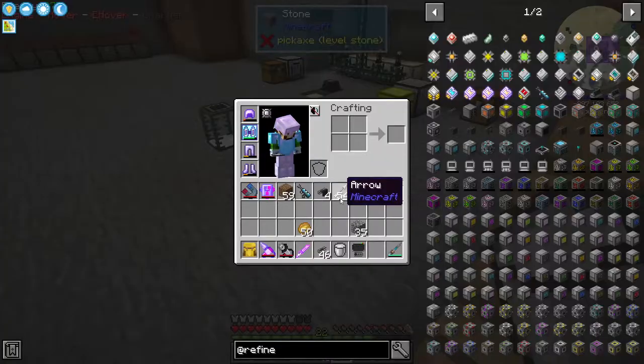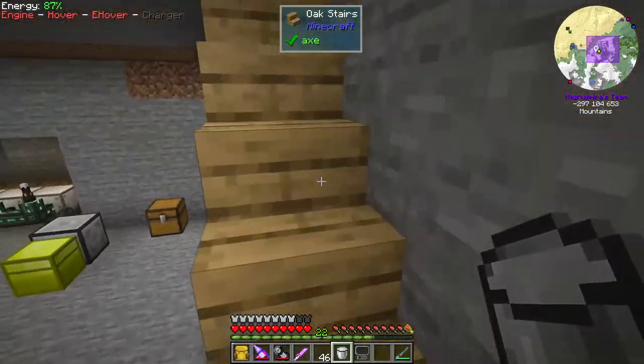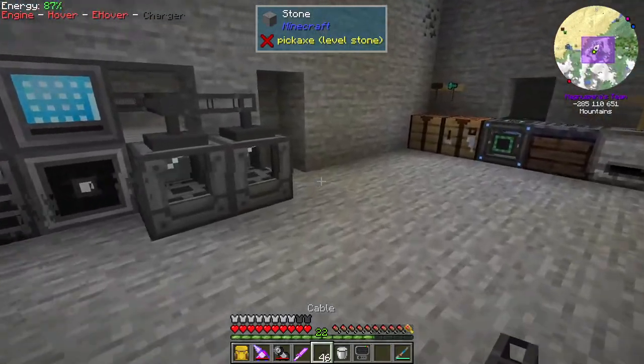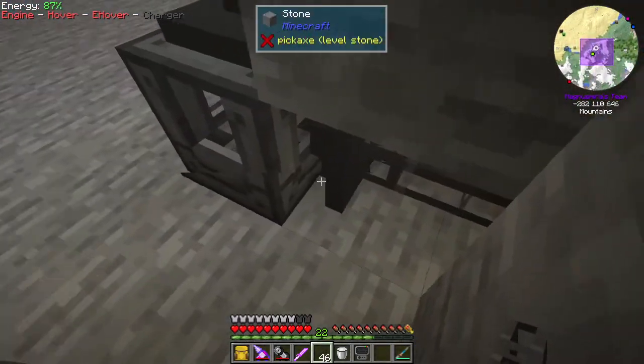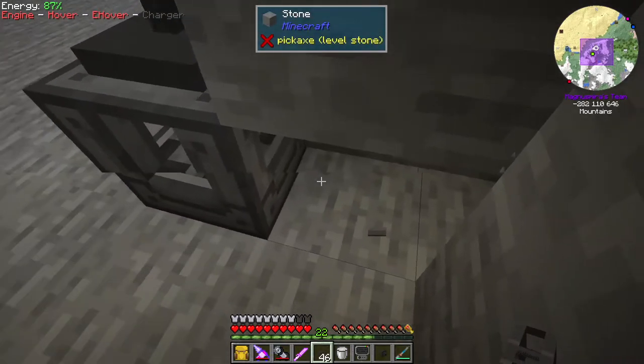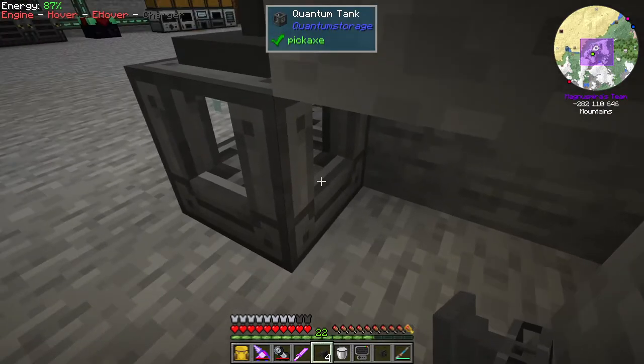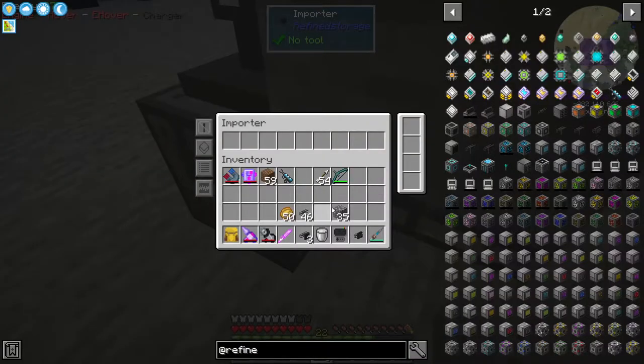And we can make sure this one is set to latex only. There we go. So now all this is going to do is export latex. Sweet. And these are importers. Yeah, I'm a derp — I'm derping hard today. This was supposed to be a really easy thing. Let's break this, get our correct thing here, and set that to fluids. There we go.